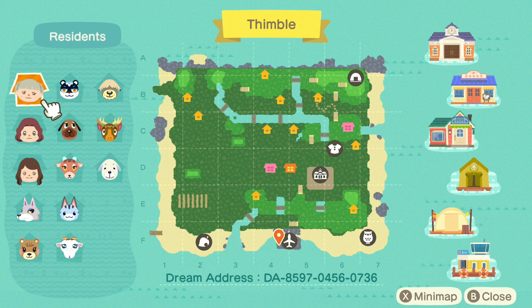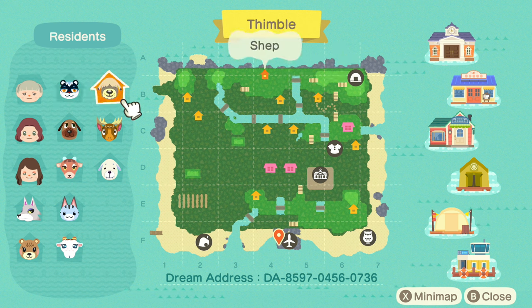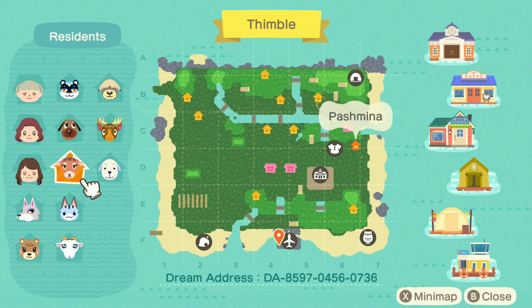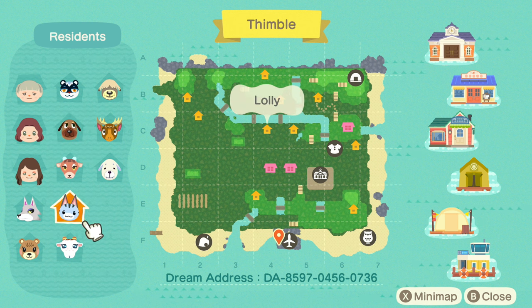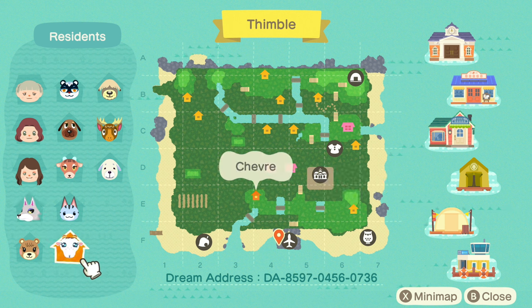Let's go ahead and check out our villagers. We have Tasha, there's Shep, Eric, there's Bee, there's Pashmina, Daisy, Lolly, Fang, there's Maple, and Shev. And of course the dream address is down at the bottom.